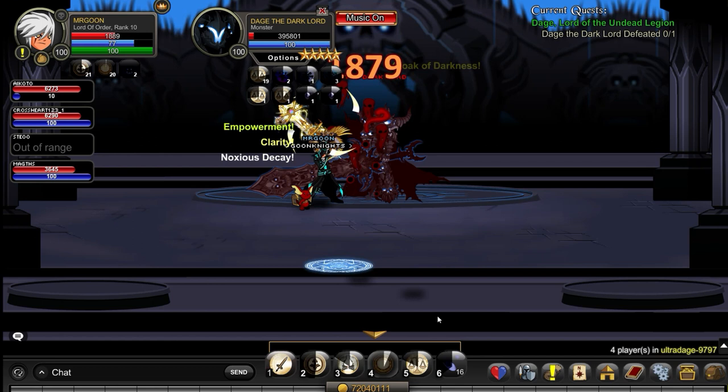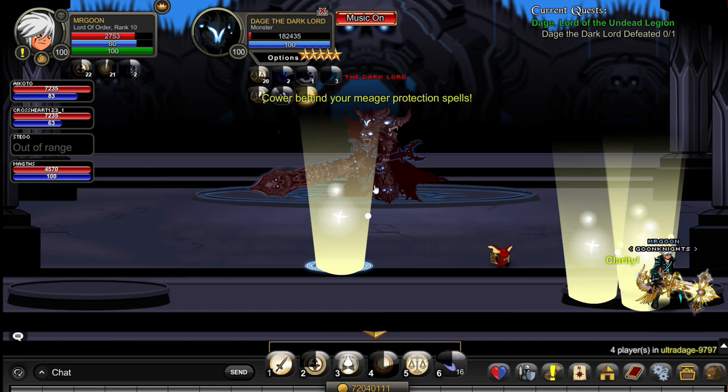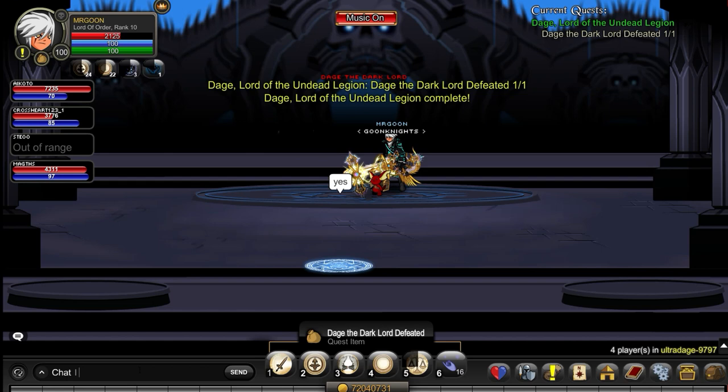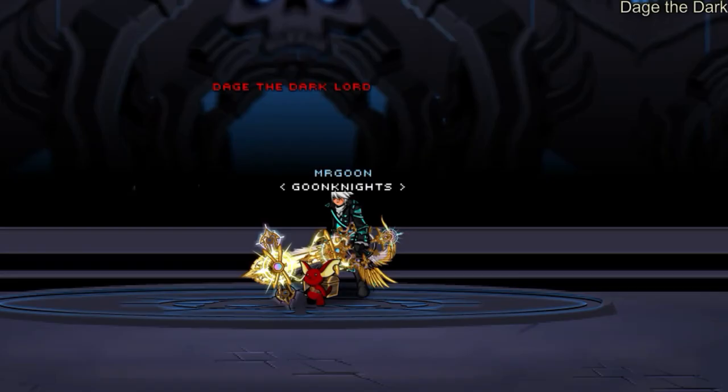And as you can see now, we're down to the last couple hundred thousand. Before long, Daige will be going down. Just make sure you don't rush it — still get on the plate, there'll be nothing worse than wiping at the end. I'd say as soon as you're below 4 million HP, you might as well just carry on with the fight and try to regain it if any of your team wipe out. But anything above that, you're best just resetting and going again.